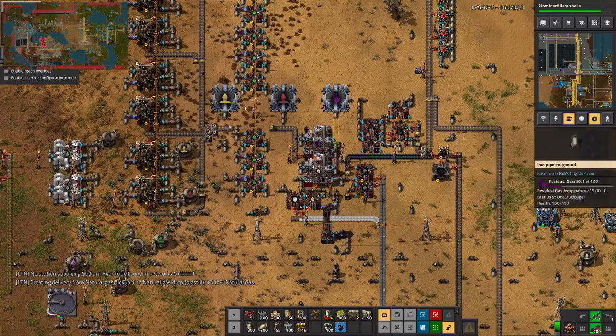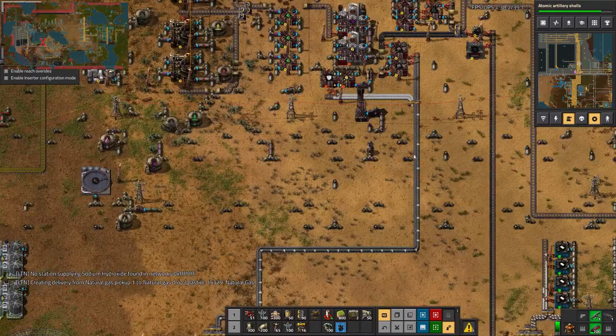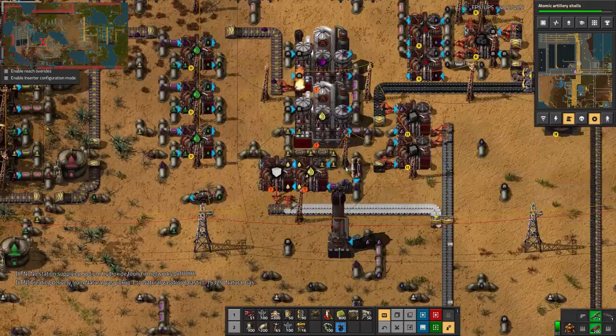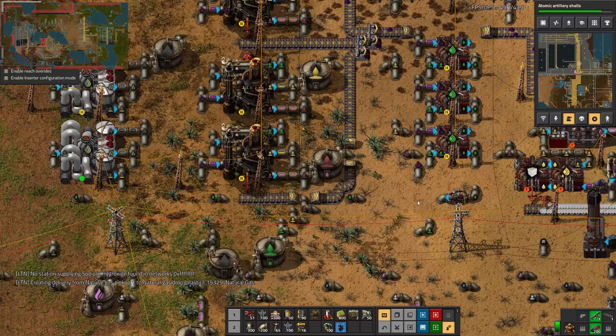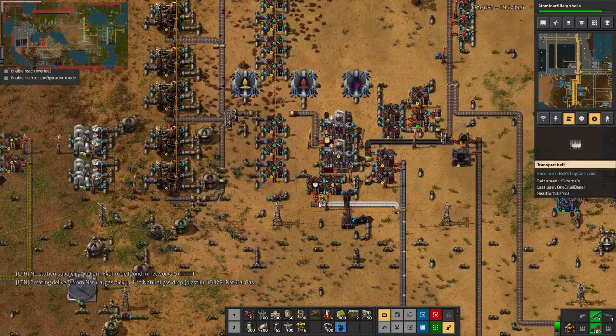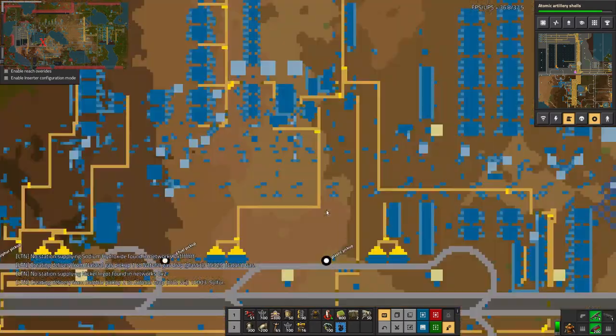I've expanded out here now with oil processing as well — that's producing lube and various solid fuel types. These are all very backed up but it doesn't seem to have caused a problem yet. There's lots and lots of lubricant so I think we're basically okay. I'll come back and worry about this if and when it becomes a problem.